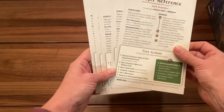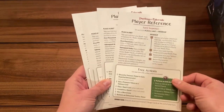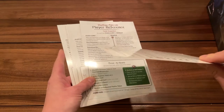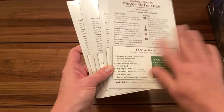These are your player reference cards — two-sided. Looks like they're going to step you through actions and scoring. Really nice card stock — good thickness, high gloss. Impressive. Really nicely done.